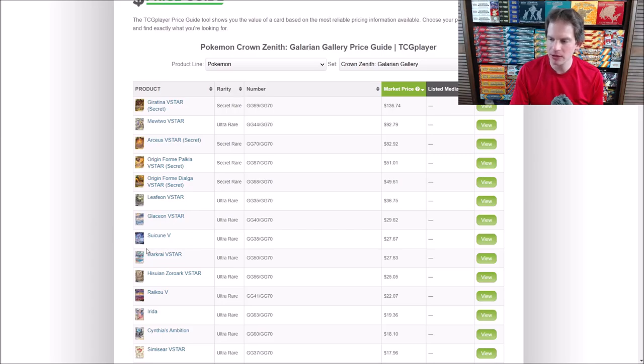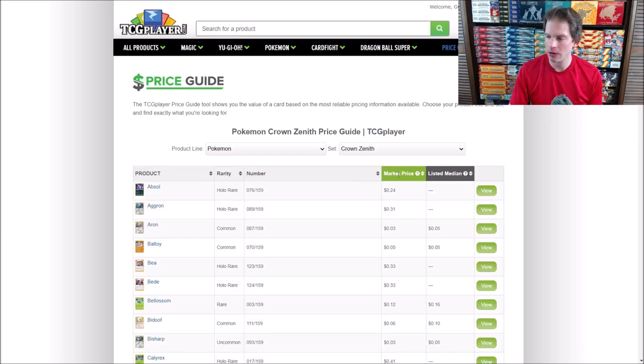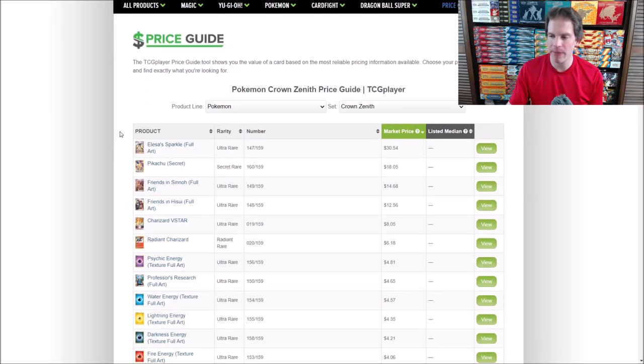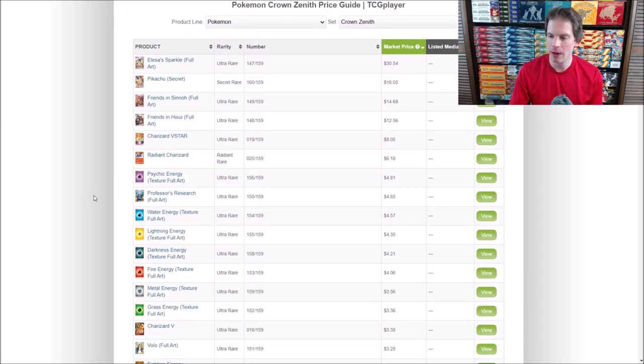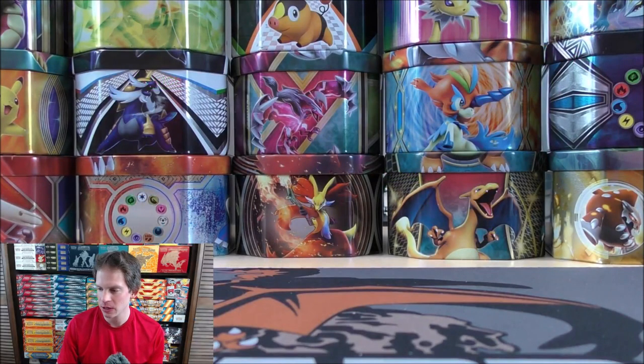I've actually had luck with these three cards right here. As of this recording, $136.74 for the Giratina V-Star — some beautiful-looking artwork on these cards. If you go back to the base part of Crown Zenith, $30 is the most valuable card and the values drop off after that. I would not mind pulling some of the Full Art or the Textured Energy cards. I am very excited for Scarlet and Violet to be released.